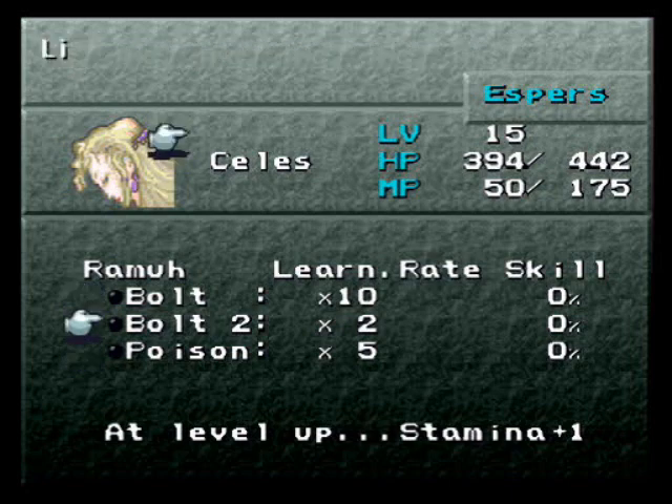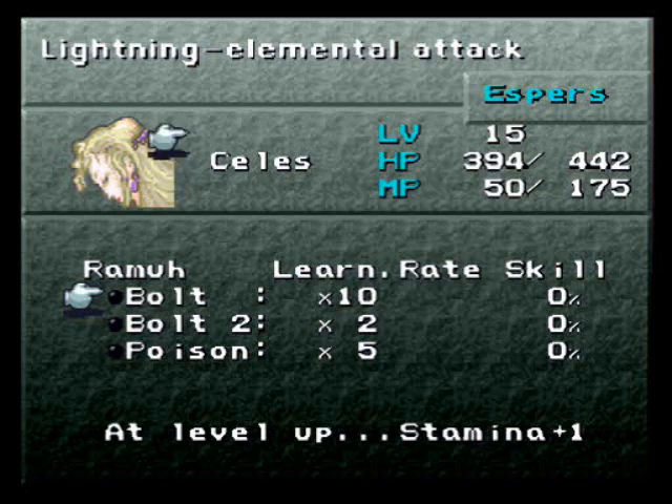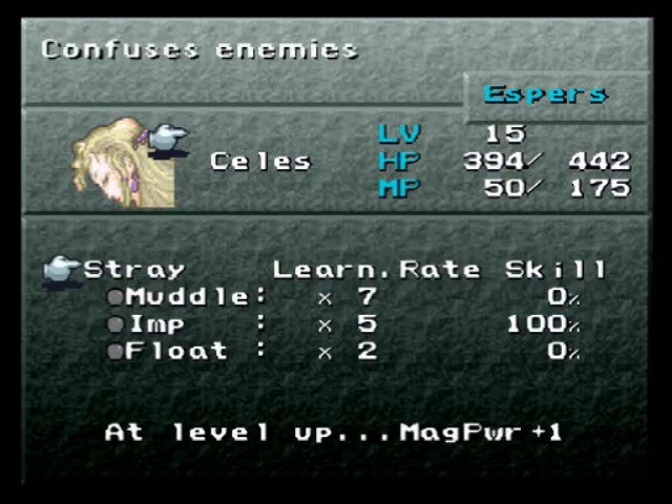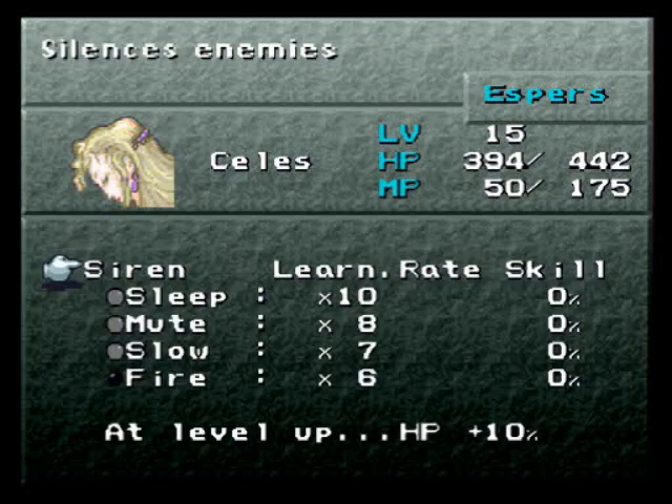Not only do you learn spells from this, but as you can see it also affects your stats. At level up, your stamina goes up by plus 1 and stuff like that. Kirin doesn't have one. Stray gives Magipower plus 1. And Siren gives HP up by 10%. Nice.